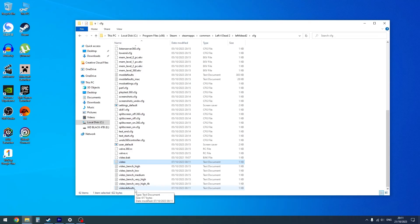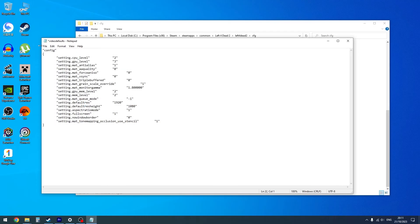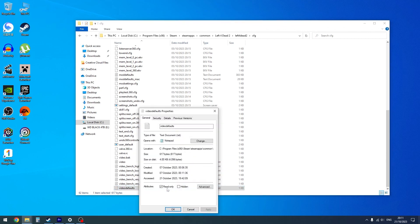Now open up the Video Defaults file, and delete all of this except for the top bit where it says Config, and paste whatever you copied earlier. And once again, File, Save, and you can exit. When you're back on this page, right-click on the Video Defaults, and same thing — Properties, Read Only, Apply, OK.